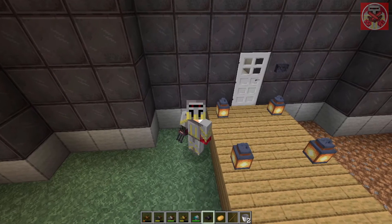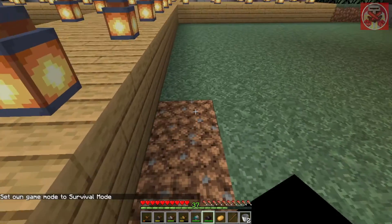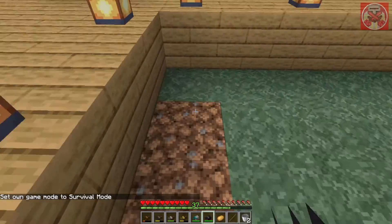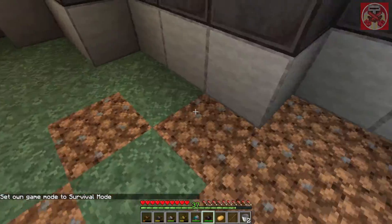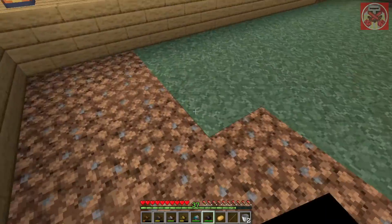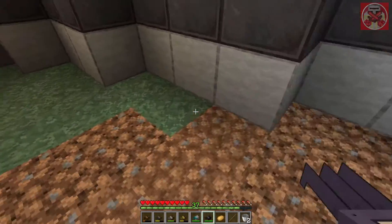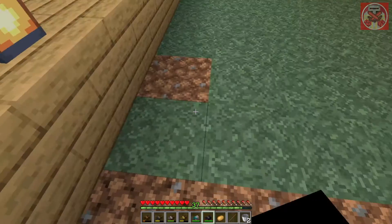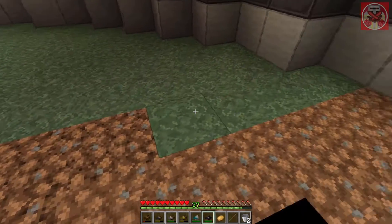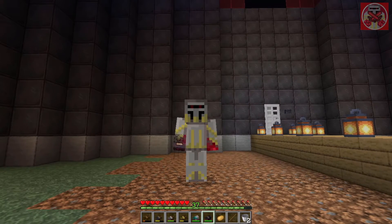Now for the final claw — the netherite claw — this is the one that gets you the greatest loot for sure. I'm just going to keep digging up stuff, and again you still get XP which is good for enchanting down the line. I know I just got coal from that, but the loot does get better — let me speed up this part of the video and I'll see you when I get some better loot.